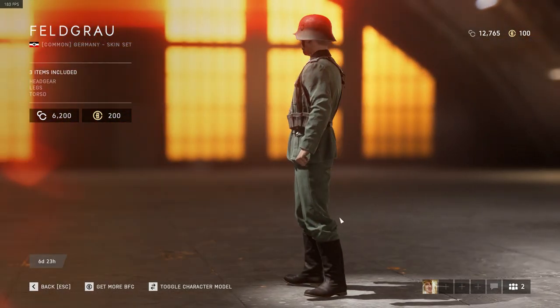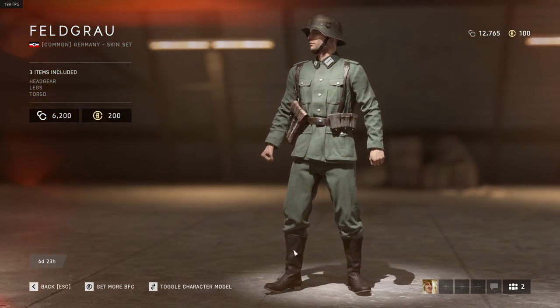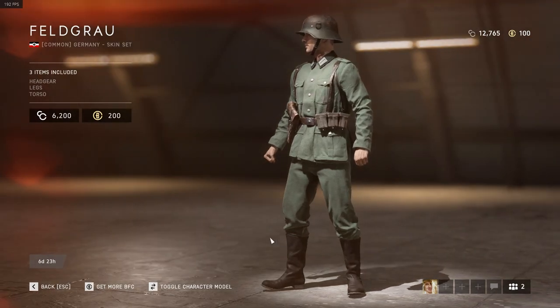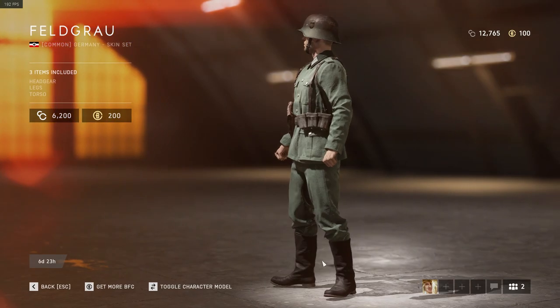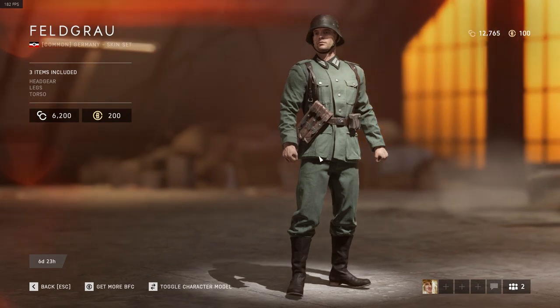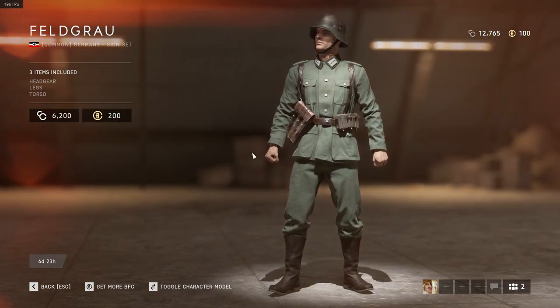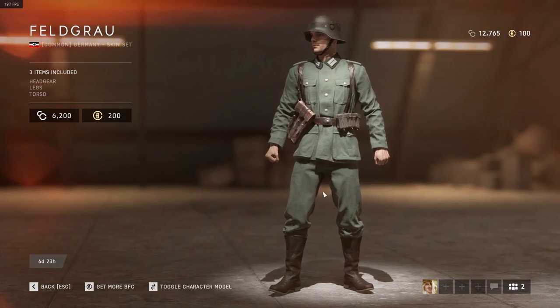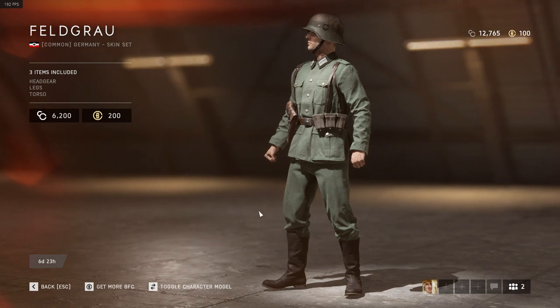The difference between this one and the one we have in Battlefield V is this one is both correctly modeled, looks good, and is made of cloth, not canvas. In addition, the pants are the correct color, correct texture and material, and there are correctly modeled boots — shorter than the base boots on the wolf, as most soldiers had their boots shorter. Finally, we get an actual standard issue soldier in Battlefield V. The amount of differences between this and what was previously in BFV is staggering.